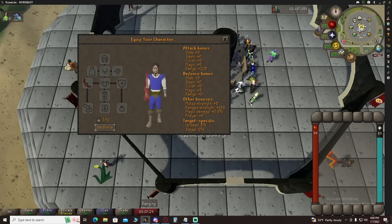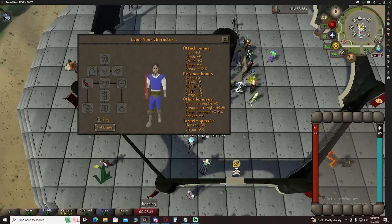The path I am taking in this rebuild is just the BOFA, nothing else. However, if you have untradables in your bank, you should definitely use them, such as Full Void with a Ranger Helm, or even a pair of Barrows Gloves, which we will be getting later on in the progression part of the video.